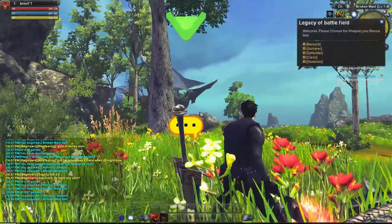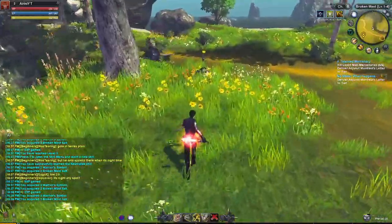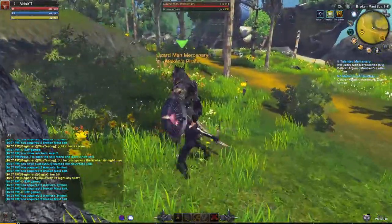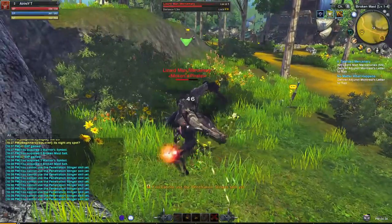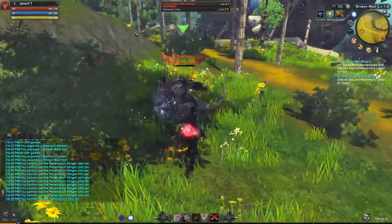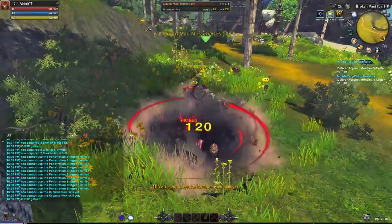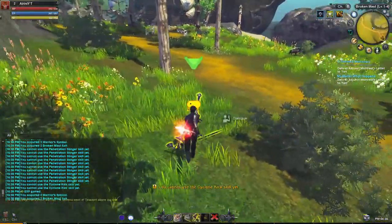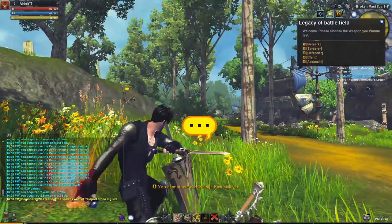One cool thing that this game has is that you can switch classes during the game by taking weapons scattered around the map and choose another class. This will give you 4 skills to try on and later you will get some magical book that will reset your points if you consider you want to pick something else that you liked. I observed that you can try different specializations only on lower levels.